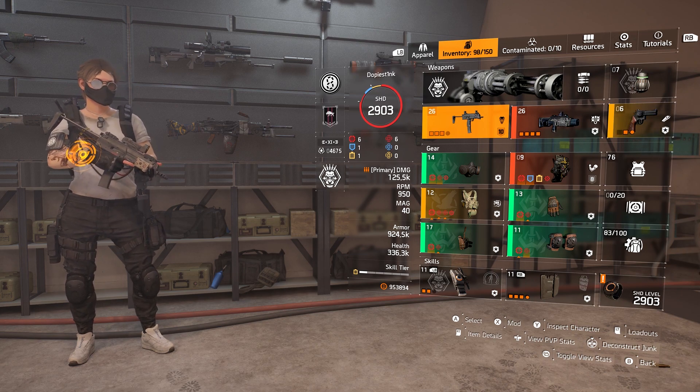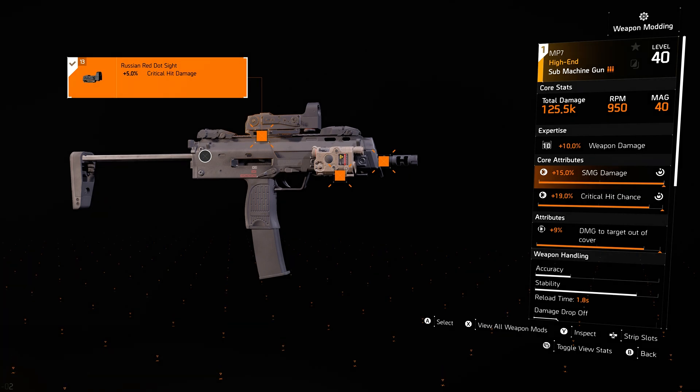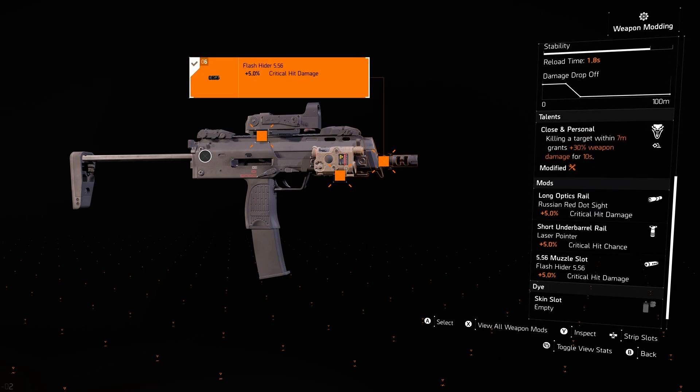Technically, any high-end SMG you prefer could work on this build, but I really recommend you try out the MP7. On the stats here, I have damage to targets out of cover, a 5% crit chance sight, crit damage barrel, and then Close and Personal. A lot of people would prefer to run something like Strained or Optimist, but Close and Personal — especially for the type of build this is and the way that I play — really comes in handy. If you get a kill within 7 meters, you get 30% additional weapon damage for 10 seconds, and that can be refreshed. So, already using Hunter's Fury, which is based around up-close gameplay, this incorporates in so well that it leads to some insane kill chains.